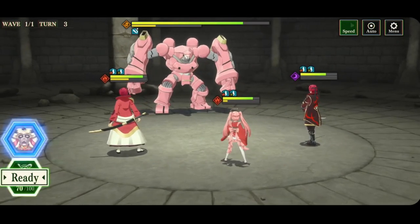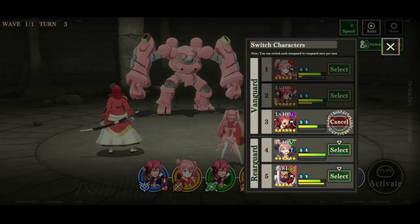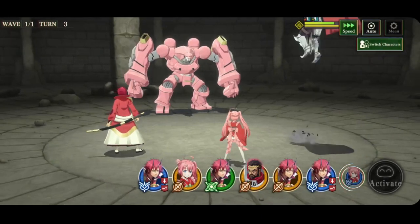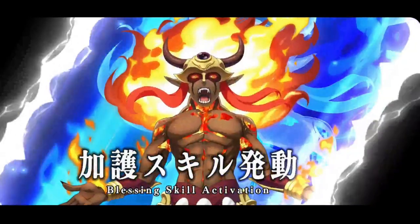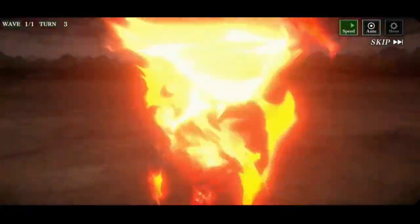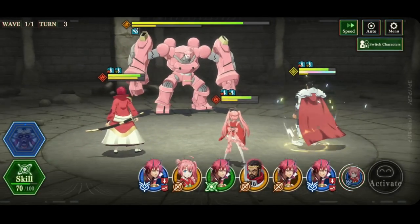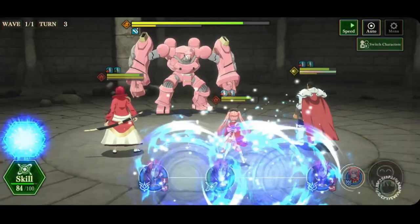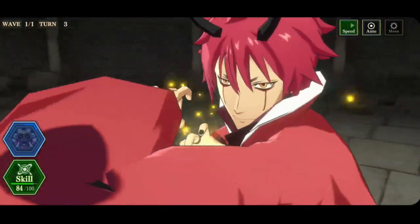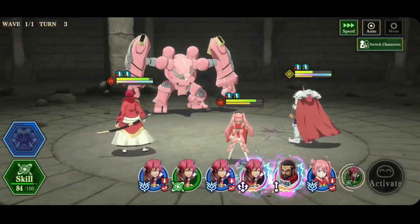We're going to use that so we can buff — swap out Benimaru, swap in Gazel Dwargo again. That way we can automatically get his ultimate. Boost Fire Attack for two turns, which is great — that means we have some capabilities after that. Benimaru's almost got his ult — he'll probably have it here actually. We're only on turn three and we already have two ults. This is going already so much better.